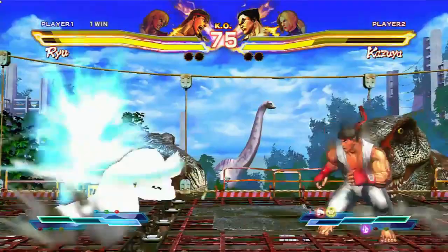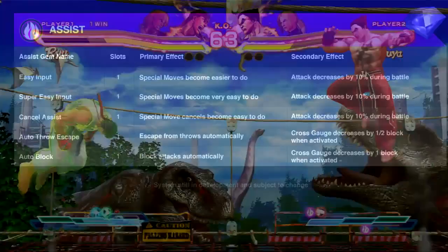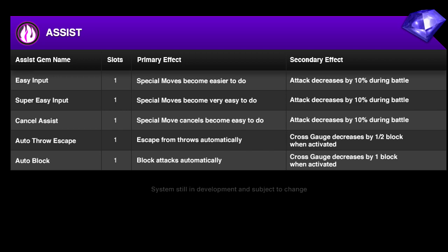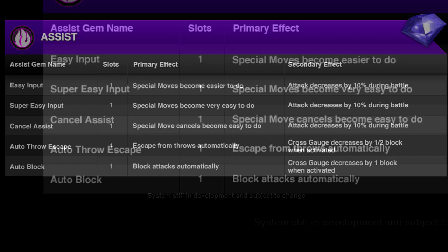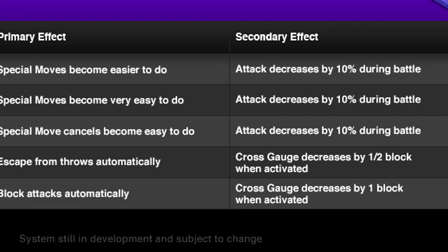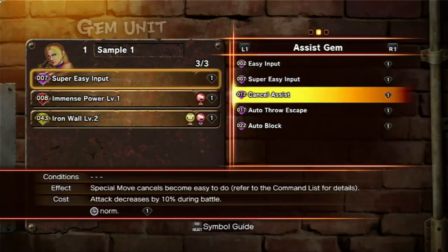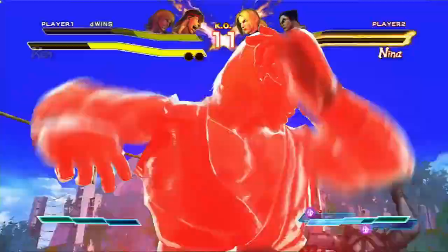The one that was really concerning when we first heard about gems is the assist gems. Assist gems allow players with less skill to get out of situations that high-skill players put on their opponents — for example, auto block, automatic throw escape, and easier inputs. What we recently learned is that assist gems come with a heavy price: auto block costs a large portion of your cross gauge, and auto throw escape costs half of it. For players who've been around fighting games, they already know how to tech throws, so there's really no reason to use assist gems. The easier input gems also decrease your attack by 10% during battle.